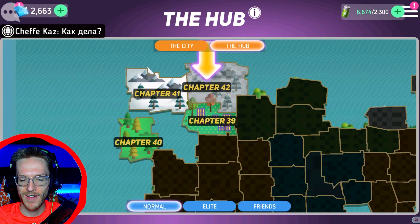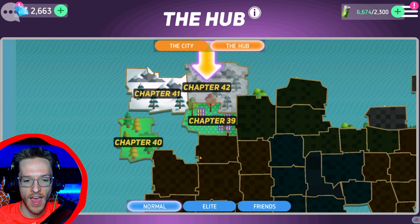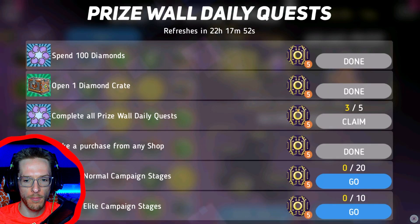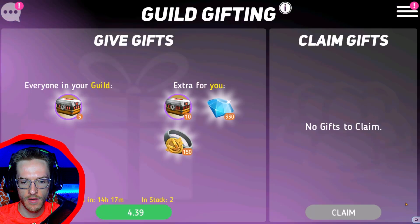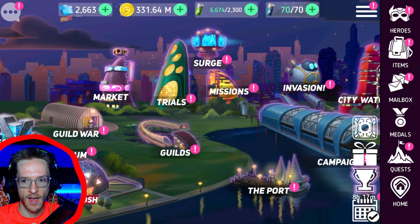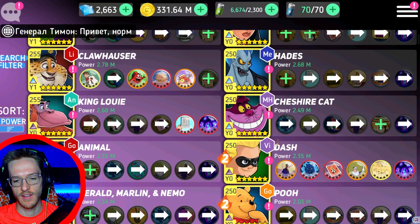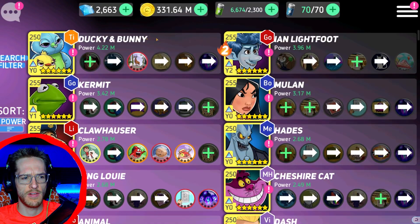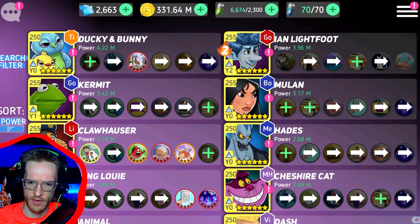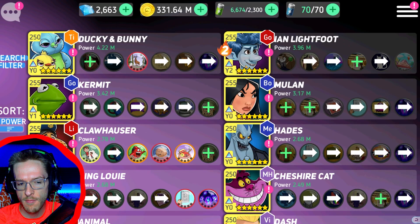Welcome back to a brand new Disney Heroes Battle Mode video. This is quite an exciting one because I've got another character to bring up to Yellow 1. I've got Dash here and he's ready to go to Yellow 1. I haven't really leveled up many characters past Yellow Zero, so I'm quite curious to see if it's a big jump in power or not.